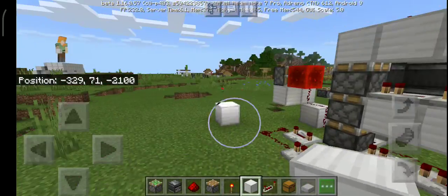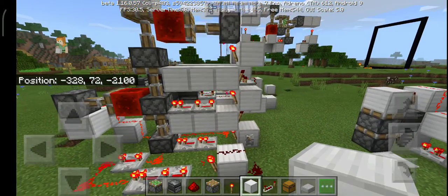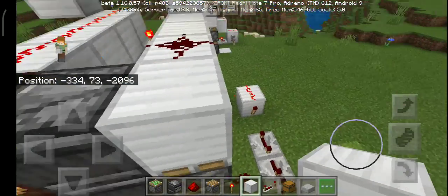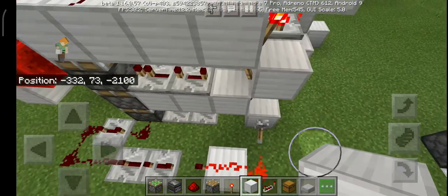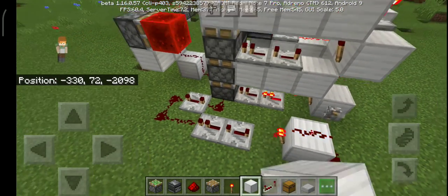I made it with torches and you can see the retraction happens almost instantly — there is no added delay. There are creative ways to use redstone lamps for delay timing and repeaters for activating first and last, keeping the delay consistent throughout.